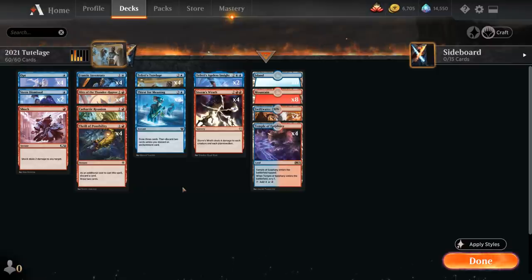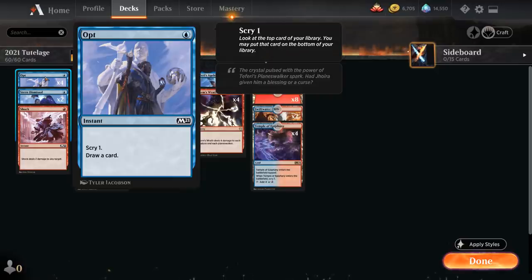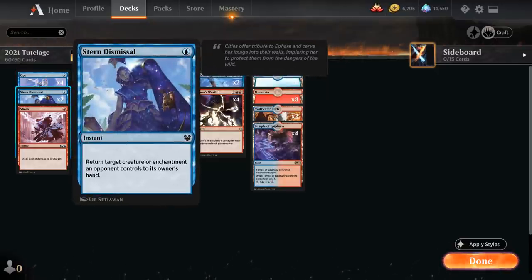Overall the deck is pretty fun to play, so let's dive right into it. Starting with our one-drops: we have the full playset of Opt as a cheap cantrip. We also have two copies of Stern Dismissal that can bounce opposing creatures or enchantments — a nice answer to larger creatures that our red burn spells can't deal with — just to buy enough time to win with Tutelage.